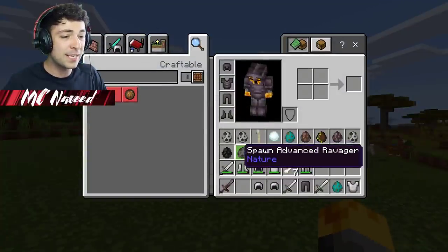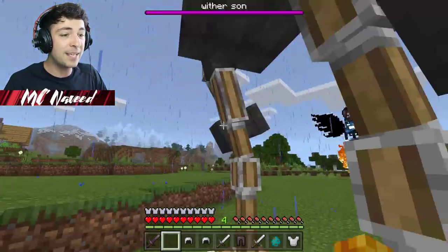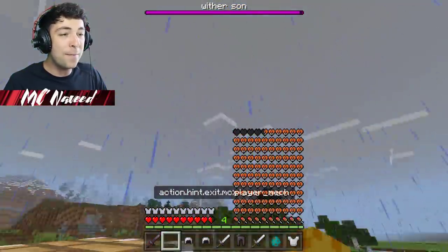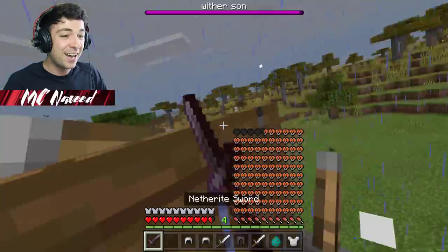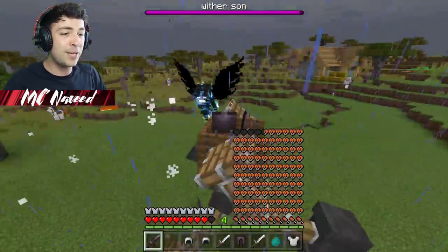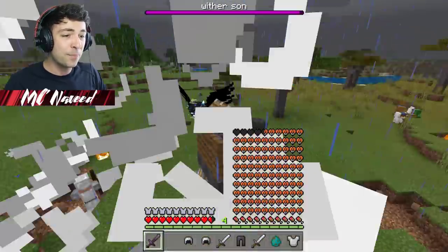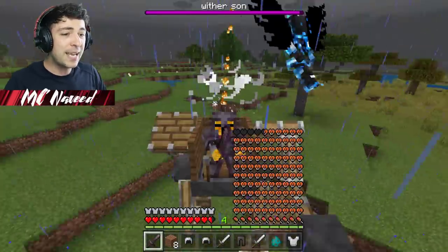We still have more spawners, so let me take out the wither sun right here. Let's go destroy it with our mech! Here we go - thankfully because of the mech we should be able to reach it from high up. It seems to be slightly out of our reach, let's go and try this out.